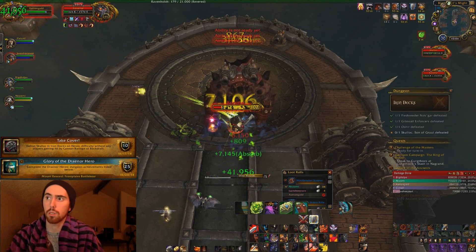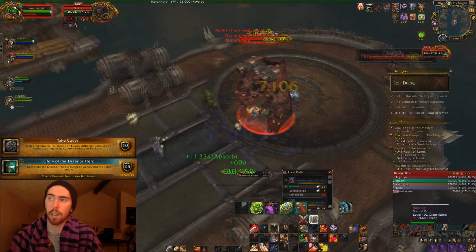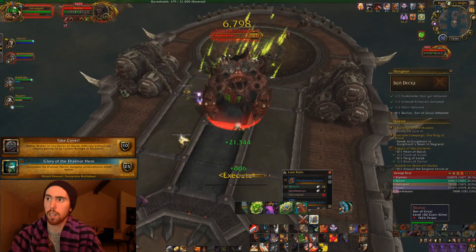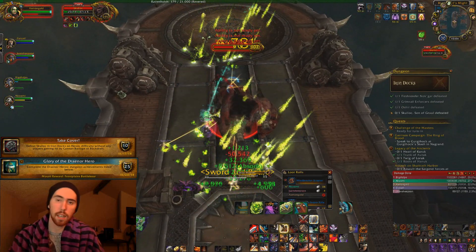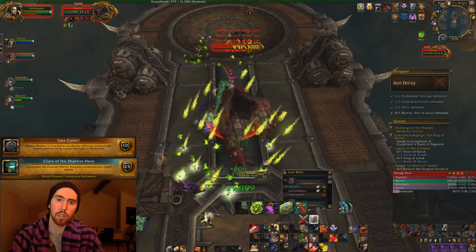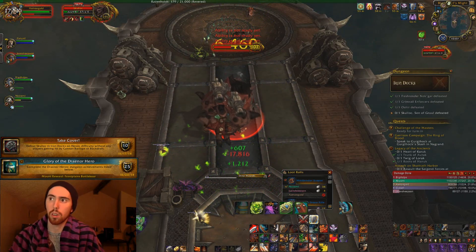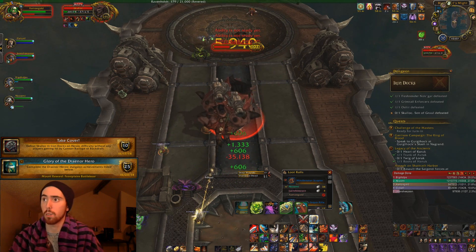Backdraft becomes more of an issue the more times that he does Cannon Barrage, and so the best way of handling that is obviously you just have somebody — deterrence works by running up there. Rogue sprint can get up there pretty quick. There's a ton of stuff that can get you up there really quickly, and especially warlock gateways — warlocks have a really good chance at actually stopping that from happening, like if you've really got it under control.